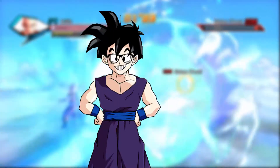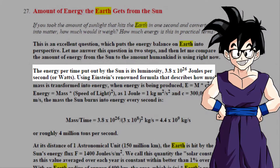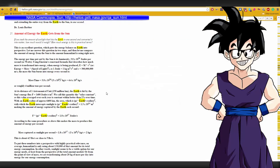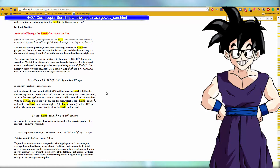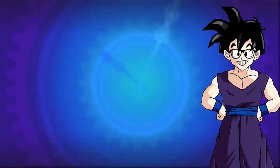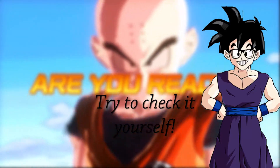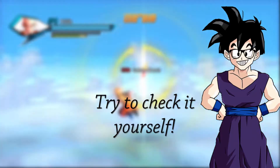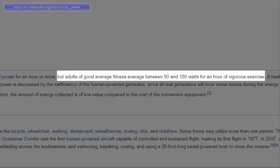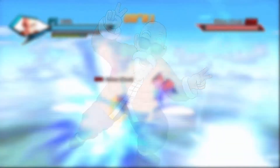That amount of energy is easy to pull off as Saiyans, but even the sun only outputs 3.8 × 10²⁶ Joules every second. So there is a total of 5 minutes worth of solar energy within Master Roshi's Kamehameha. Not to mention, that is 10,000 trillion centuries worth of energy output by an average human being, which is about 150 Joules per second. Master Roshi is indeed the strongest human being on Earth.